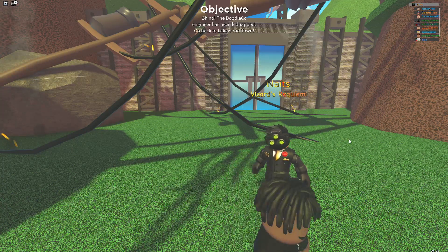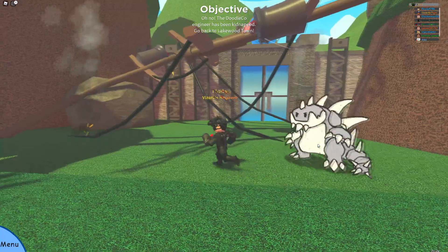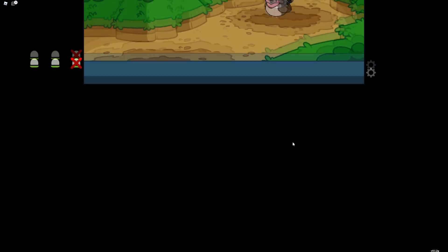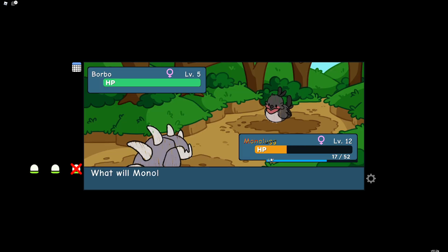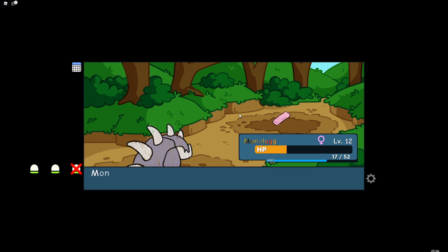Alright, we gotta heal first. I feel like Godzilla was here — this place is wrecked. Oh, Barbo — I don't think I caught this one. I can't use Pebble — maybe it's not effective at all. I'm going to insta-kill it, so I'll just catch it later.